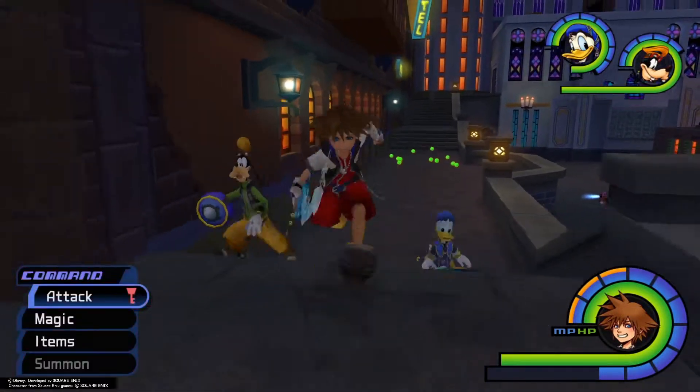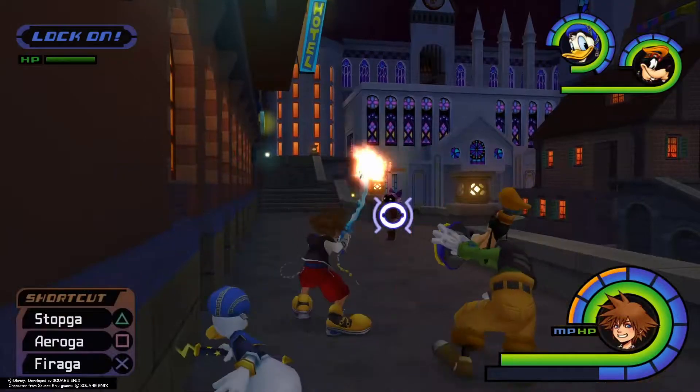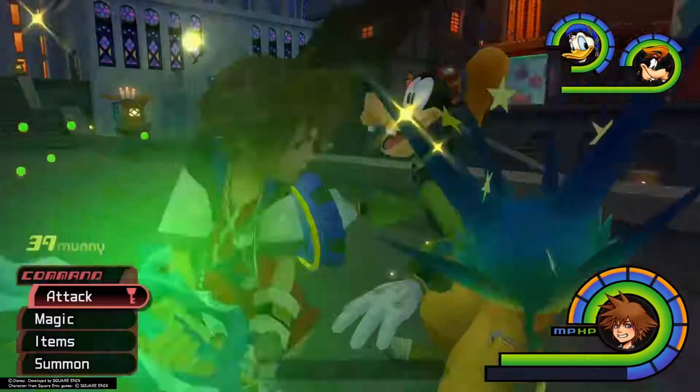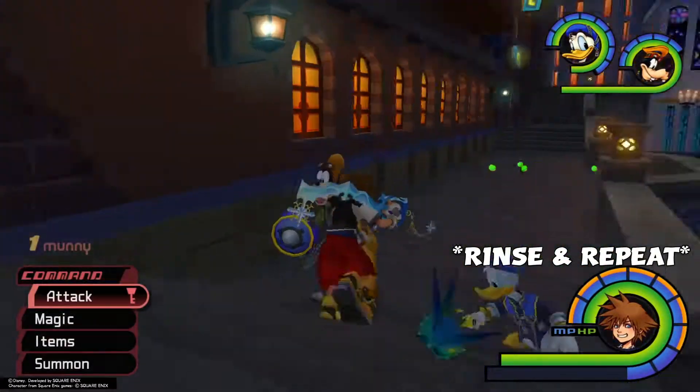Right after this guy, this should drop the Power Stone. After that, more waves will spawn and you can keep going if you want, but I just go back, restock my MP, and come back and do the same thing over again. You won't always get one guaranteed, but if you keep going you will.